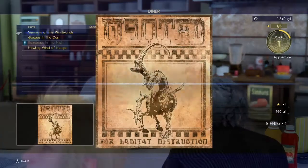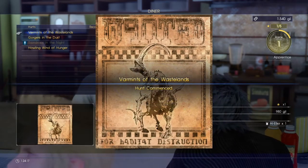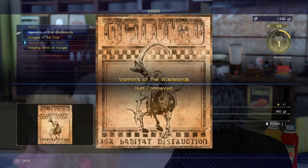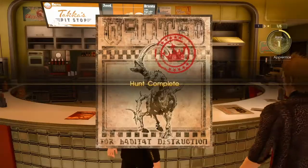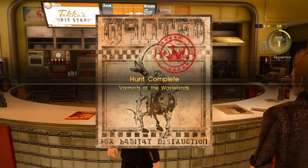Now start the next hunt, Varmints of the Wasteland. This will lead you to an area just south of the diner. Kill the Mesmenars in that area, go back and turn in your hunt, and that's two down.